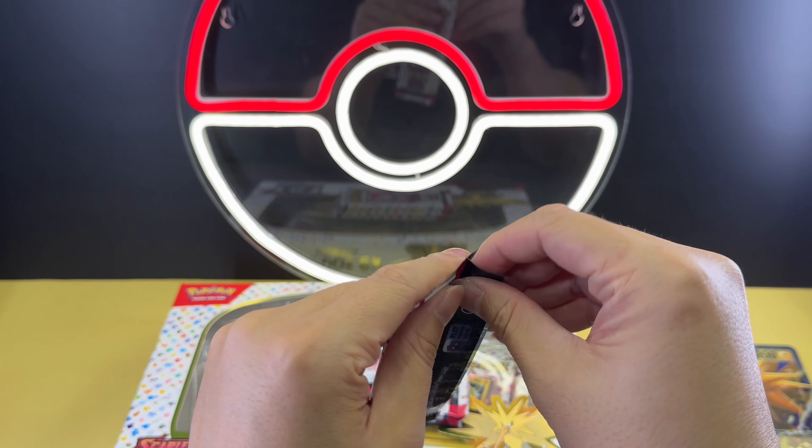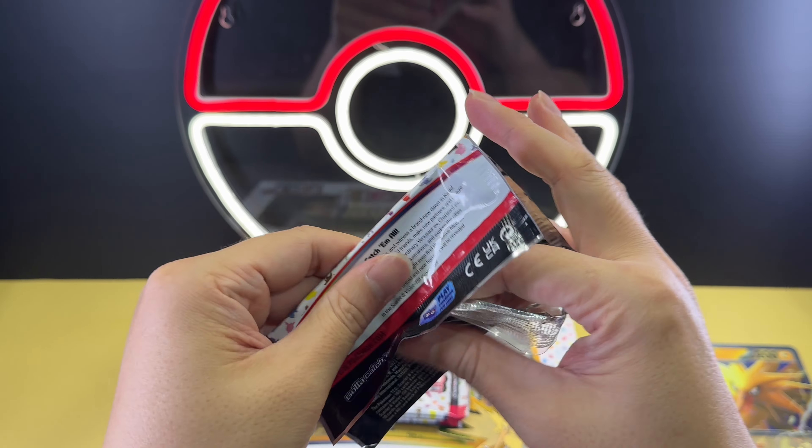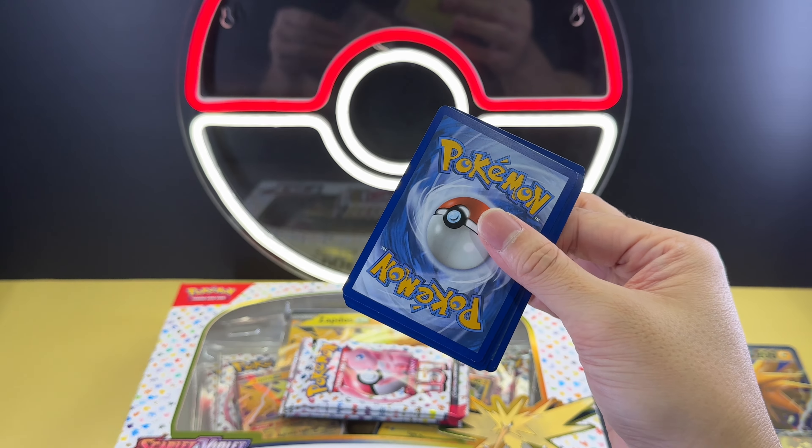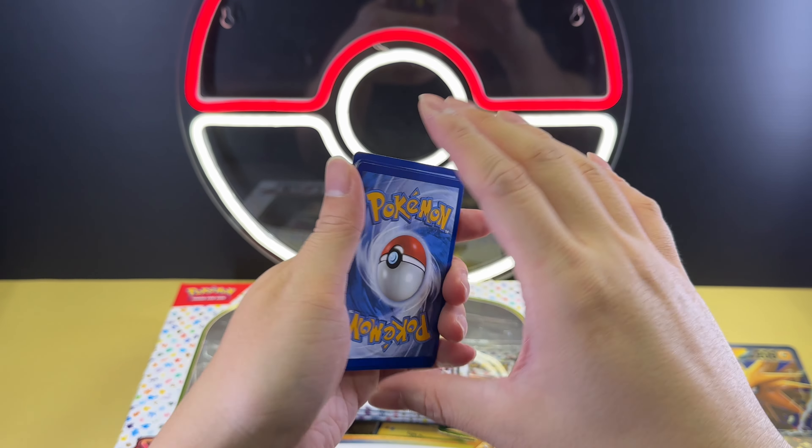Let's go for the first pack. Generally, hits for the collection box are very random. You can get an SIR or you can get nothing, so I'm not surprised if we don't have any hits for this box.